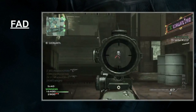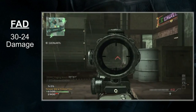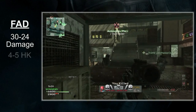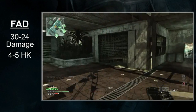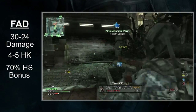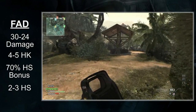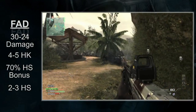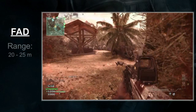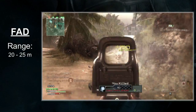While everything has sounded great so far, I need to bring your expectations down to earth. Each round will do a meager 30-24 damage depending on the distance to your target. That means you're looking at a 4-5 hit kill. Headshots give the FAD a 70% damage boost, so if you're accurate, the FAD will only need 2-3 shots for a kill. Still, despite the nice headshot bonus, the FAD has some of the weakest shots in the game. The range of the gun isn't very good either. The FAD starts to drop off at 20 meters and completely falls off at 25 meters. For an assault rifle, that's downright pathetic.